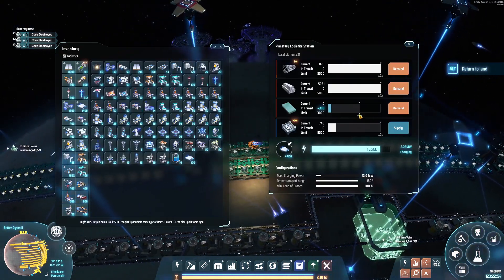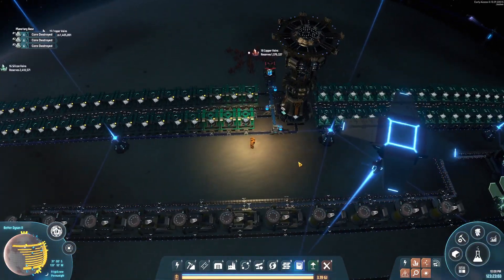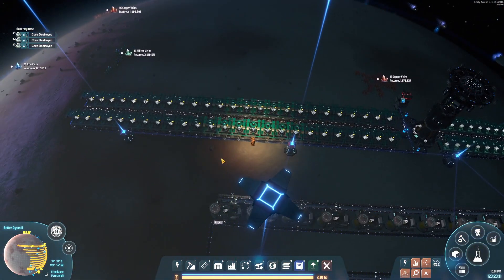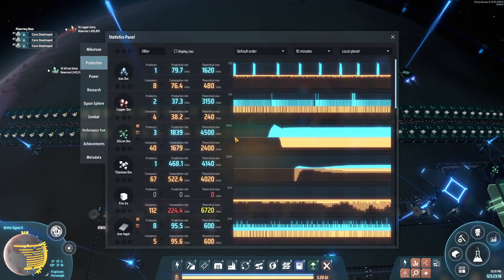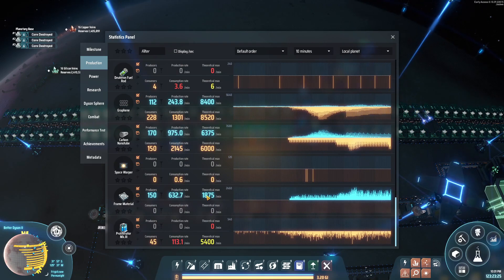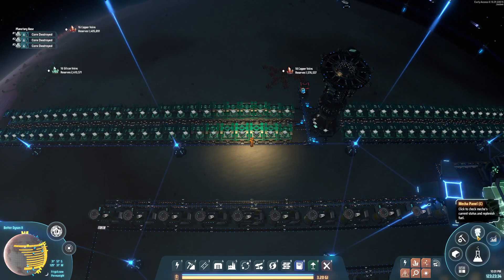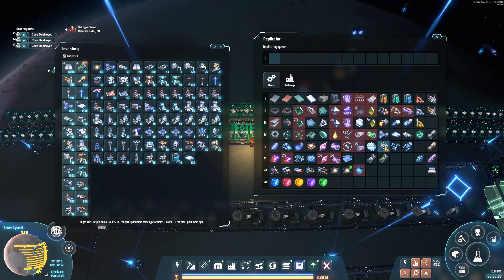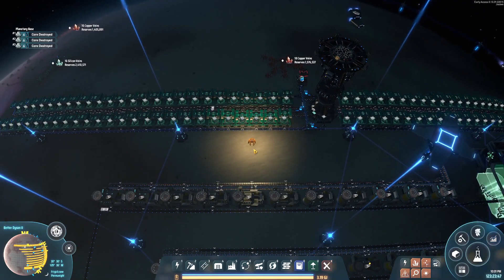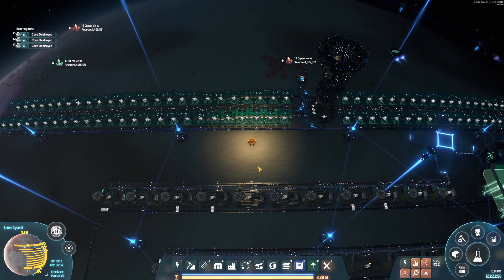We might want to throw in one or two extra smelters, but maybe they'll balance now that I've let two stations build up and then limited them. I think over time it'll even out. Looking at our statistics: theoretical max for frame material is 1,875 per minute. We only need 1,620 since that's how many solar sails we have, so we have a small buffer. The next step is 1,620 processors per minute. Let me pause and run this through the calculator to get a flow diagram.